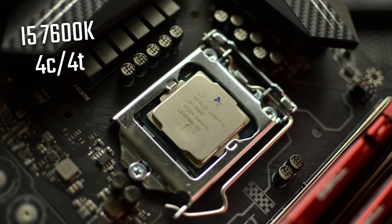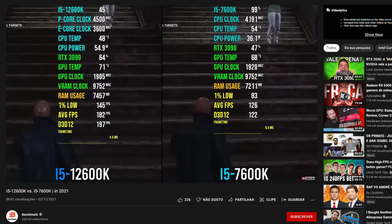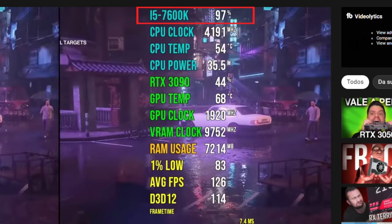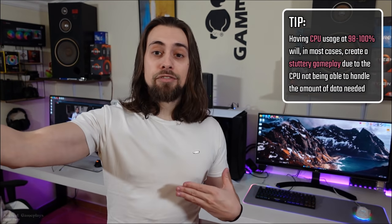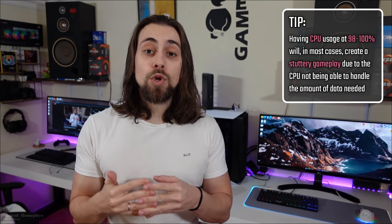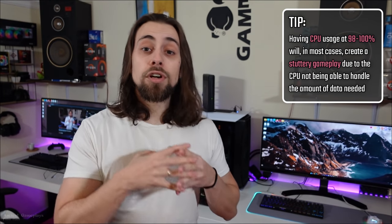In terms of core count, stutters do happen. Imagine you have a CPU with four cores and four threads — say an i5-6400, 6600K, or even the 7600K. The CPU isn't bad in single core performance, but it has only four cores and four threads, while the game engine actually needs at least six or eight threads. You'll see your CPU at 90–100% utilization, which causes stutters because the CPU and RAM conjunction can't deliver enough data to the GPU. GPU utilization at max is good; CPU utilization at max is bad.